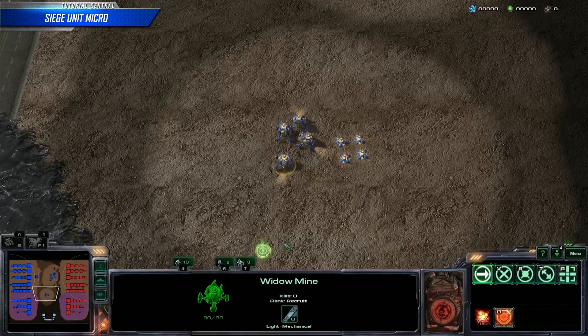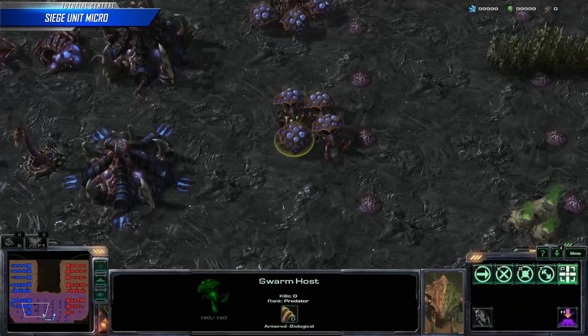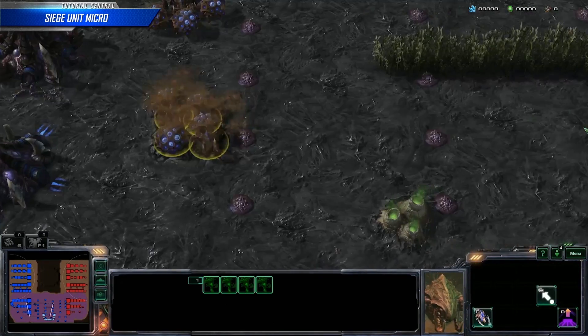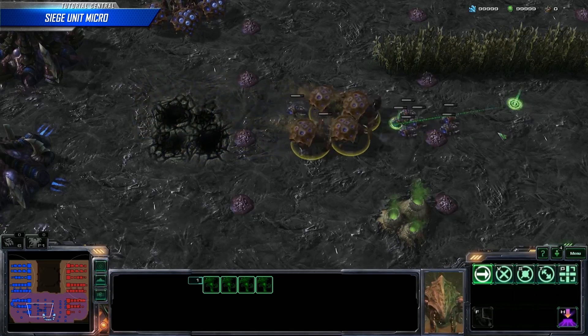This trick also works for widow mines as well as getting un-sieged units into position. Technically, this trick can also apply to swarm hosts, but it's not very common. One of the reasons for this is that you cannot queue the rally point for the locusts until the swarm host has started to burrow, making any advantage gained by this tactic very small.